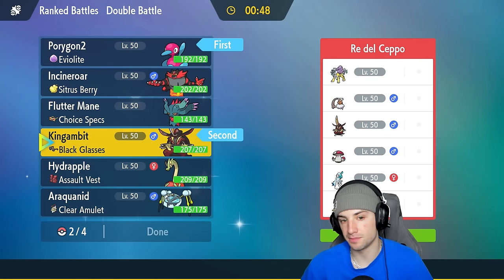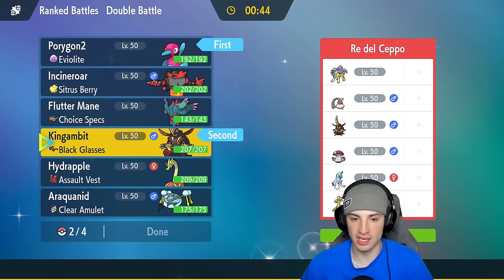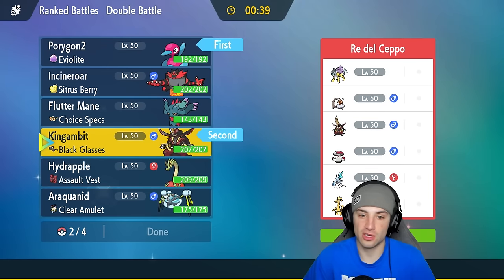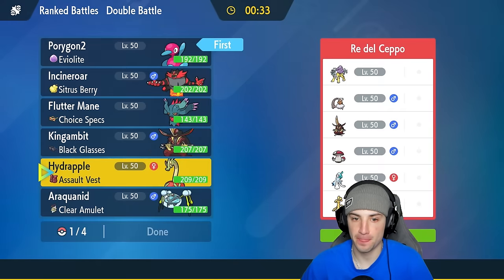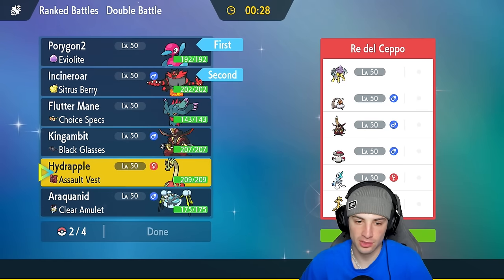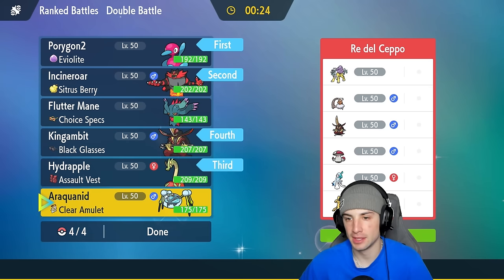I do like having King Gambit — if they lead something like Goldigo we could work with that, but if they lead Amoongus they can just Spore me. So maybe we want to go into a Fake Out user. I think we have to guarantee getting off Trick Room — we've got to go in Incineroar and Porygon2. So that's going to be my lead here, bringing Hydrapple and King Gambit in the back end.